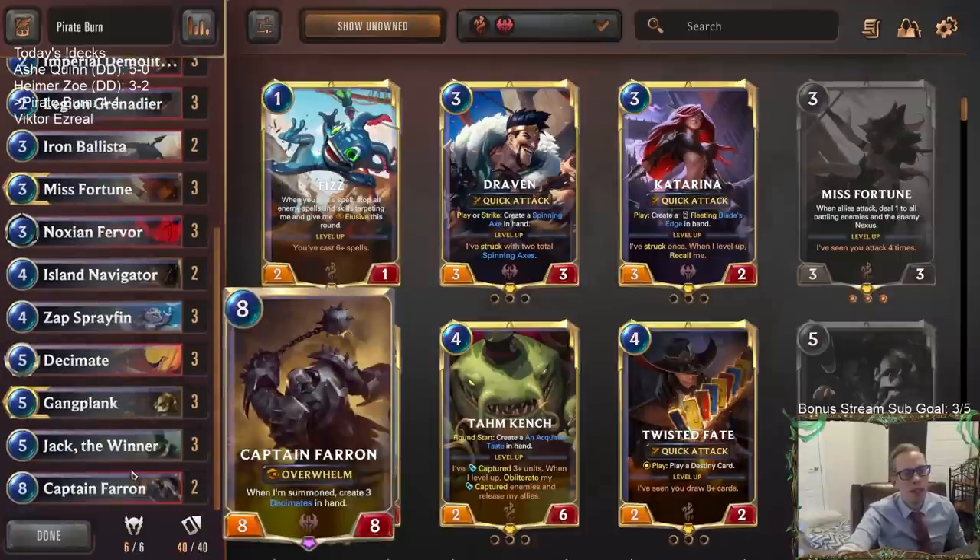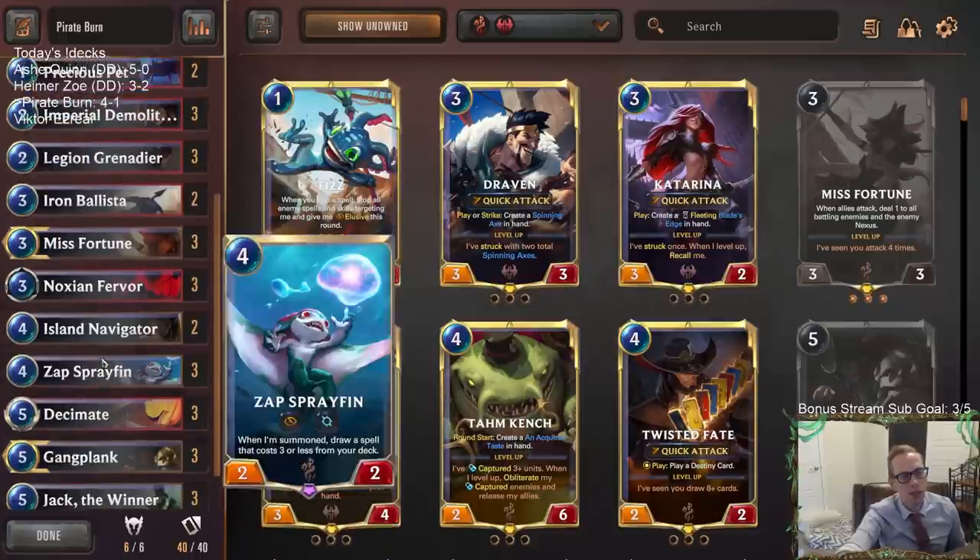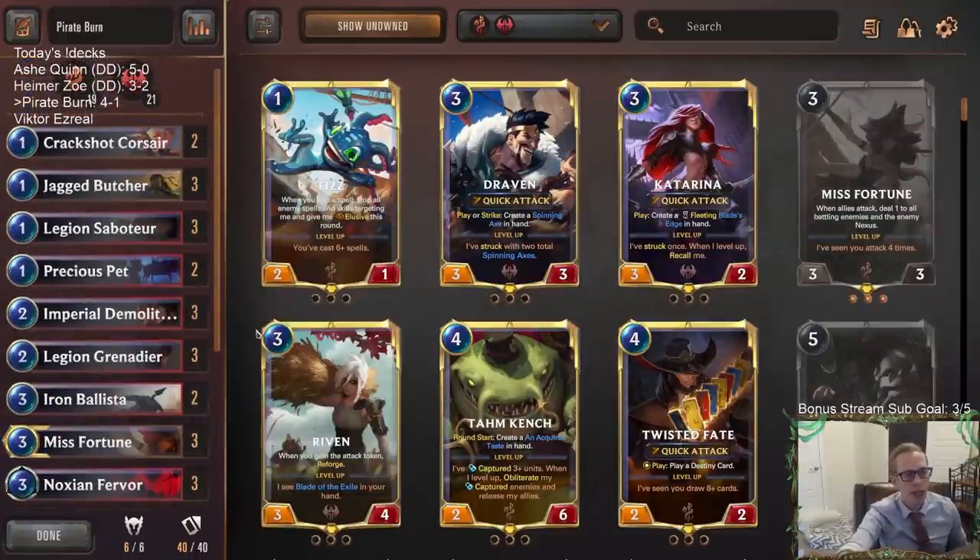We didn't get to play Captain Farin too much because we were killing our opponents a little too fast. This is just the best top-end card to have. Jack the Winter also looked kind of good — we had the one game where it got Equinoxed, but another game where we kept creating Sleep with the Fishes whenever my opponent had Radiant Guardian, and we just slowly killed them with Sleep with the Fishes. So it looks pretty good as just a five mana five five. This deck is solid — I would be pretty confident in just continuing to play this deck and ranking up with it.